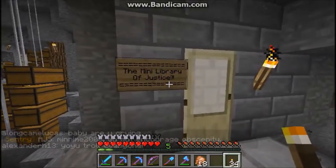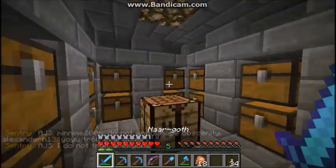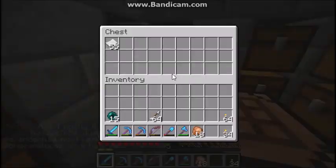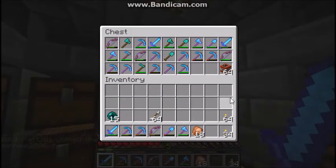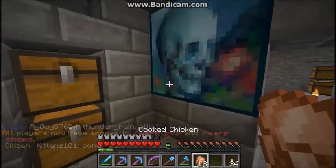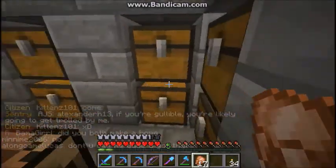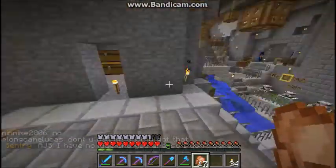Over here we have the mini library of justice. This is just a little place where I can store written books. I have books, paper, and tools I moved in here. When I feel like doing it, I just sit down in front of my crafting table, stare at the painting, and write a book. That's basically all I do in there, or just do other stuff.